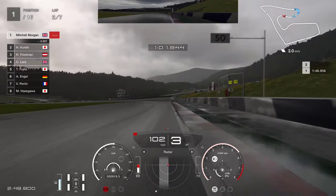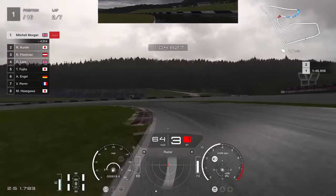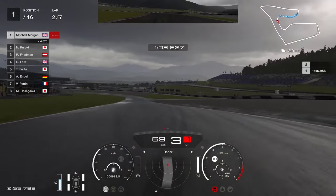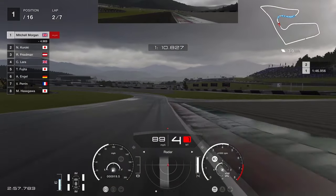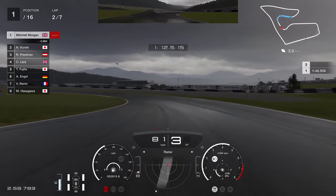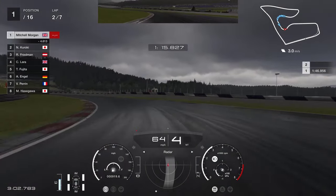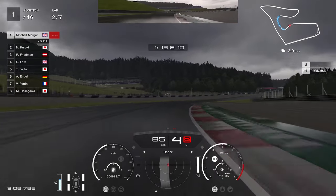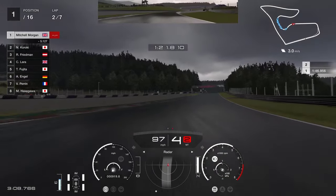Between 100 and 150 again — just down into third, trying to pick up this apex. On the power as soon as we can, up into fourth as soon as it starts to slide. As soon as that starts to slide and the back end steps out, you know you're losing traction — just knock it up a gear. Ideally you want to be in a higher gear as soon as you can without losing too much speed.